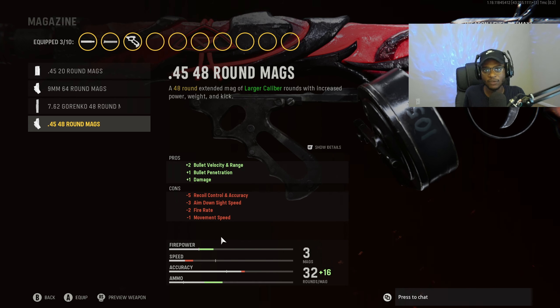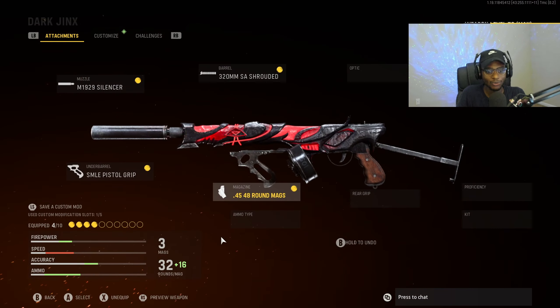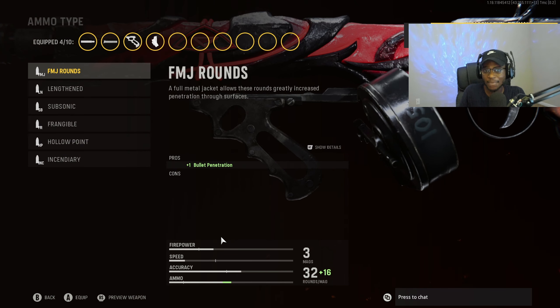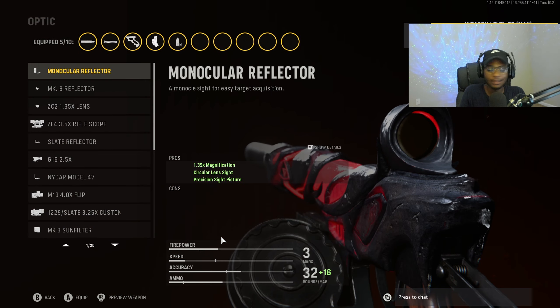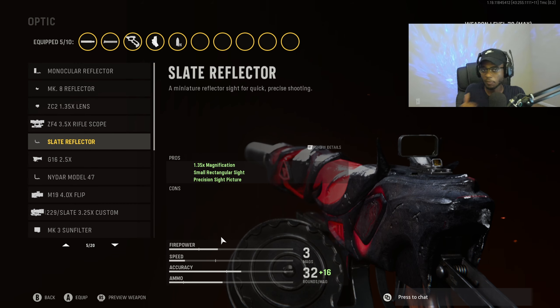For the magazine, we have to run the damage rounds — the .45-48 rounds — no ifs, ands, or buts about it, to make it feel like an SMG AR hybrid with a fast time to kill at longer ranges. For the ammo type, because this is a submachine gun, we are going to rock Lengthened. For the optic, no ifs, ands, or buts — we are going to run the slate reflector for ease of use on this AR SMG hybrid precision rifle.